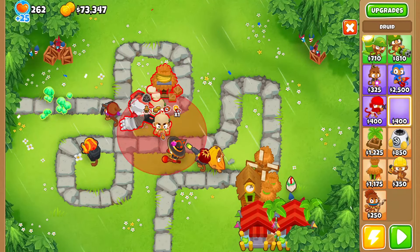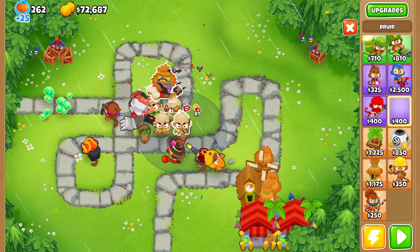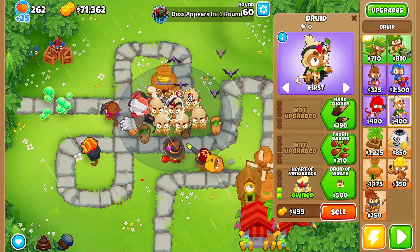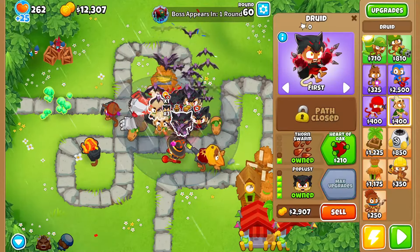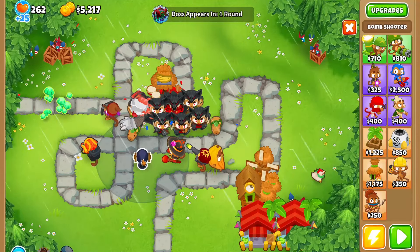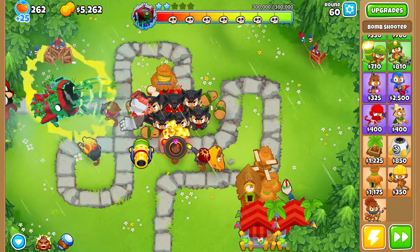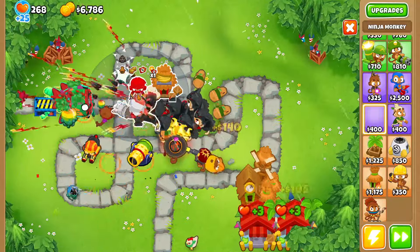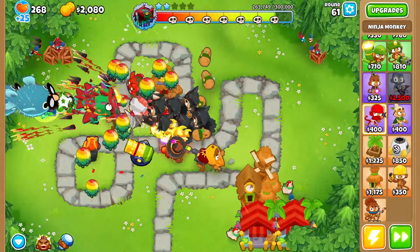We're gonna put down six druids and then we will put all six Avatar of Wraths here, and the rest will be 0-1-4 Popless bloon traps. For defense in the back, we'll grab a 2-0-4 Recursive Cluster and maybe a Sticky Bomb up front.